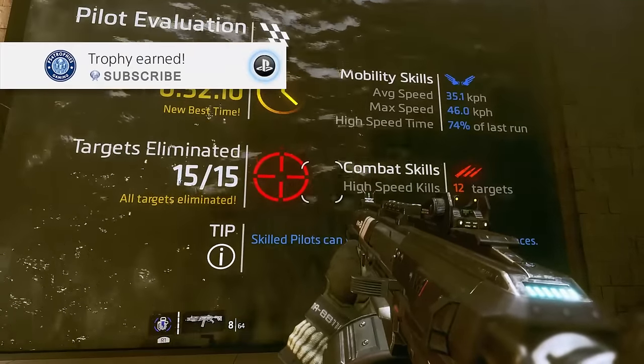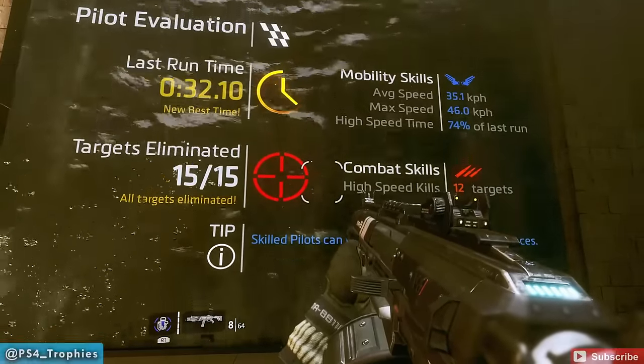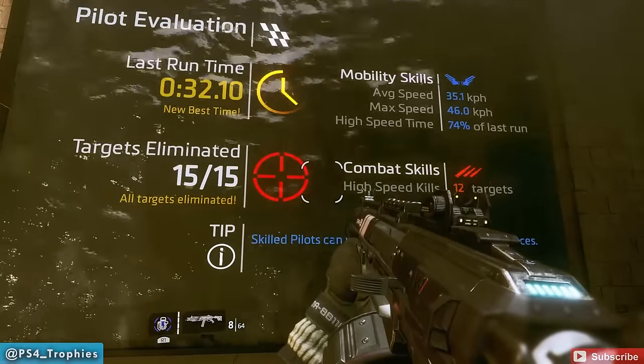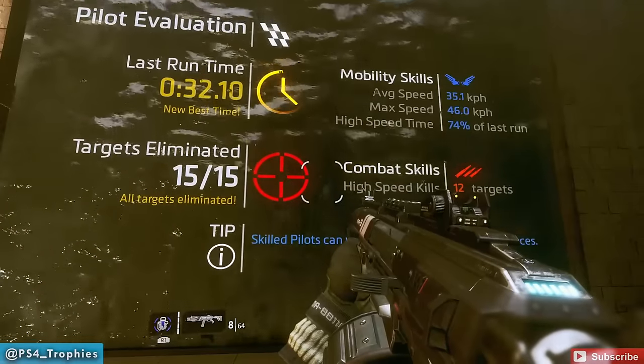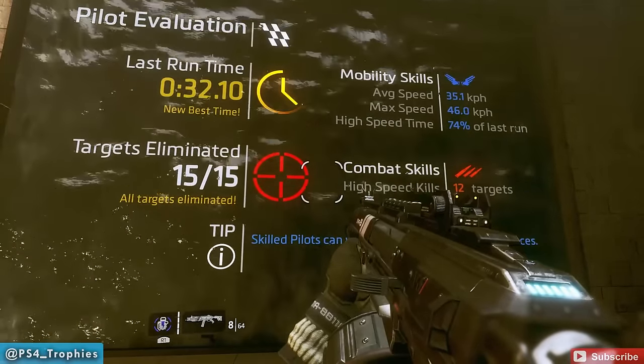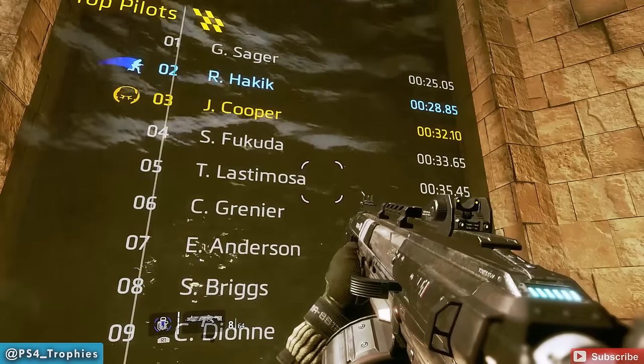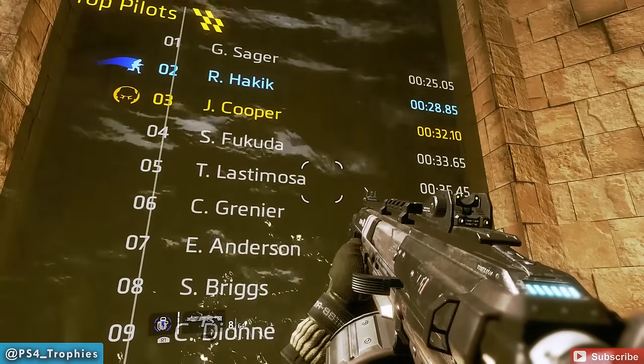Hey guys, I'm going to walk you through the Becomes the Master trophy here in Titanfall 2. This is for getting the top three of the Gauntlet scoreboard, and you're going to have to beat 33.65 seconds in order to get the trophy. This is my run of 32.10. I'm going to show this to you guys in full speed, and then come back in slow motion and talk you through it.